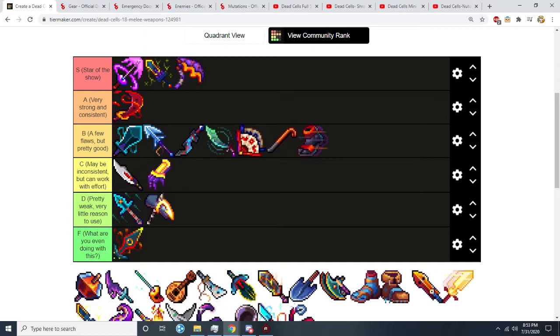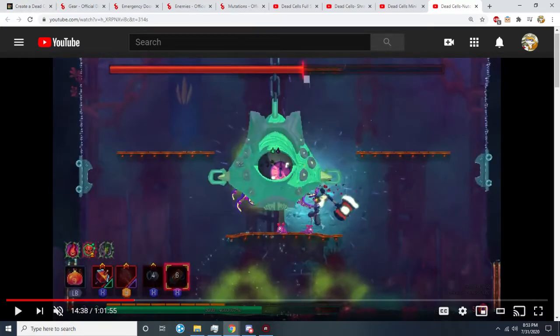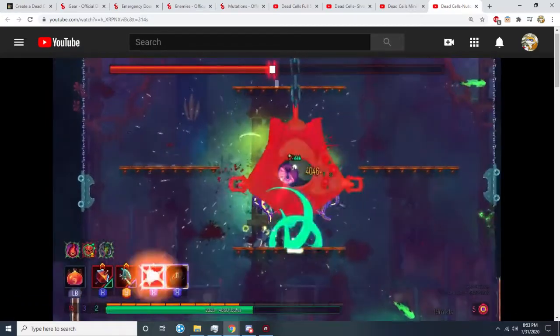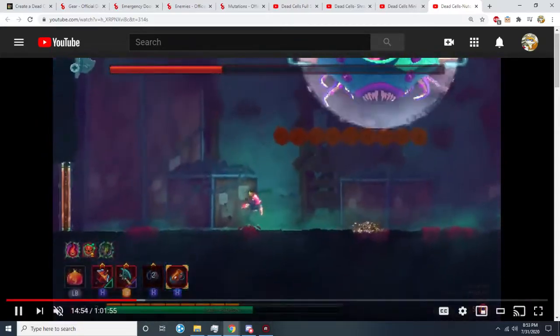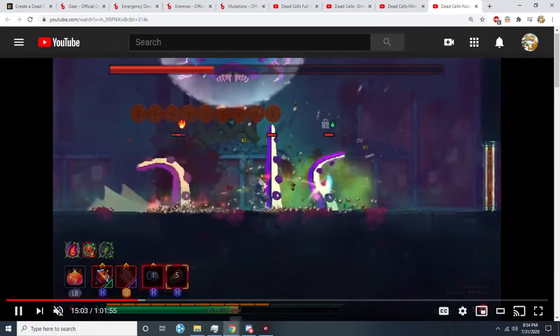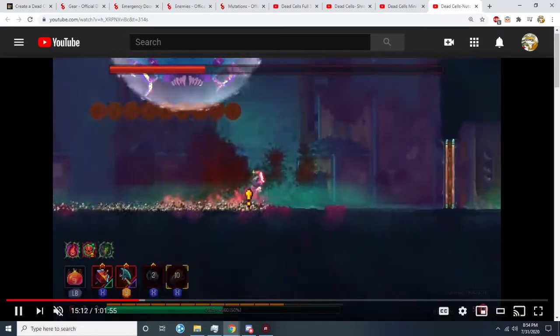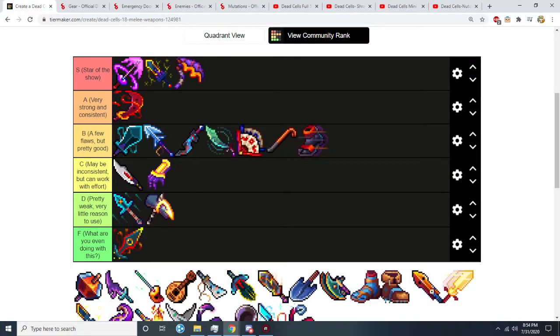Nutcracker — I have some footage. We're going to show Conjunctivius. Nutcracker requires you to have a root of some sort or a Cudgel, but when you get those it does some really, really good damage. Run it on green — I was just testing it on red to see if it worked, and it does, but it's way better on green. You can run it with Ice Shards — it's one of the better items to run with Ice Shards. But run it with a shield, run it with Wolf Traps, run it with Heart of Ice or crits and you're good. Very, very good item. I think it is just under Bloodsword.